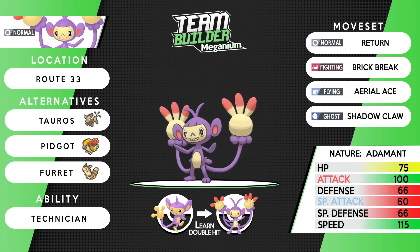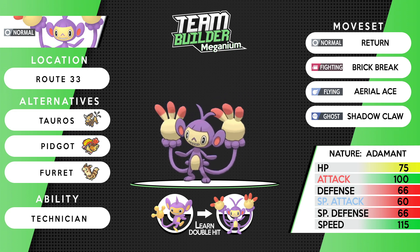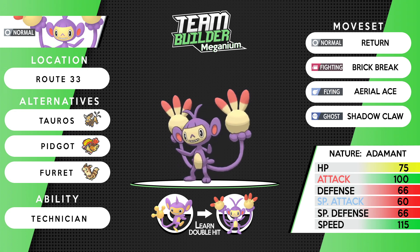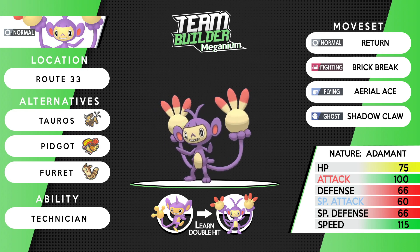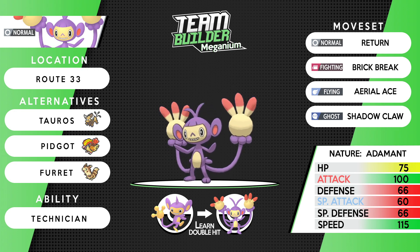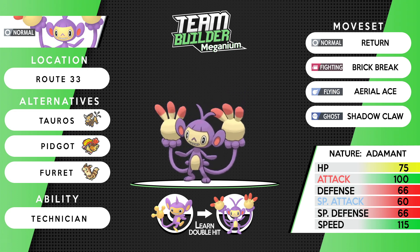Adamant Nature to boost the already base 100 physical attack — you don't need to boost speed since it's base 115. The alternatives are Tauros, a really underrated hard-hitting Normal type; Pidgeot; and Furret because who doesn't love using a furret. Route 33 — you'd need to headbutt a tree to find an Aipom, then it evolves into Ambipom. Make sure you teach it Double Hit so it can evolve. This thing is really underrated — base 100 physical attack with Adamant Nature is going to hit even harder. It's our fifth team member — it is Ambipom.